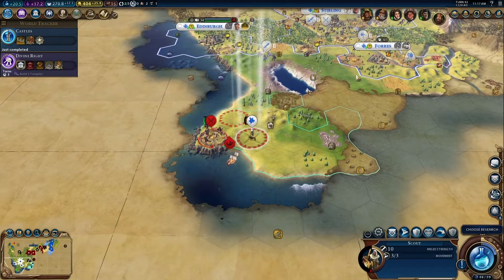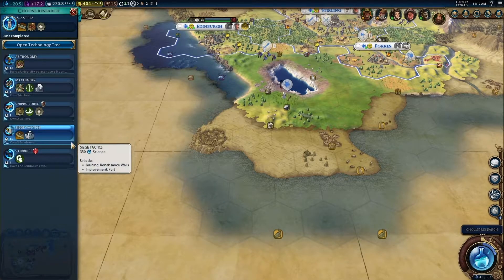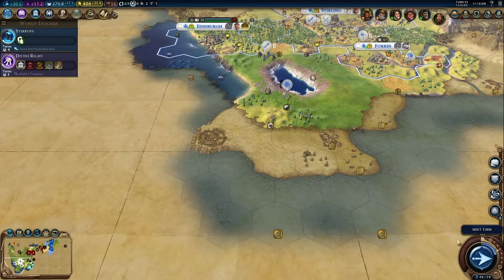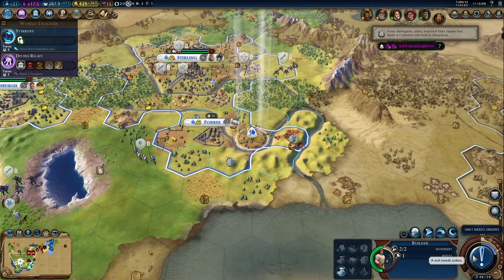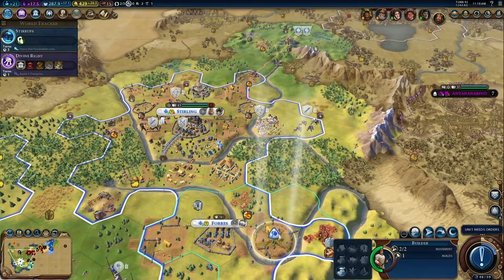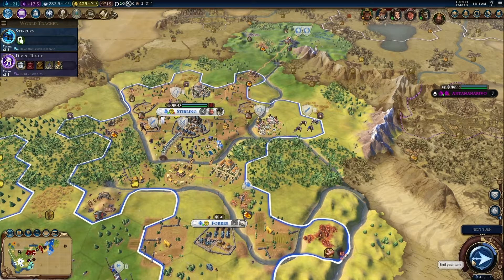Okay, run — limp back to friendly territory. Alright, let's get stirrups so that we can make knights. Demo knights specifically, because we're Scotland. No one who's watching this video is gonna know what a demo knight is — I kinda just dated myself with that, I think.